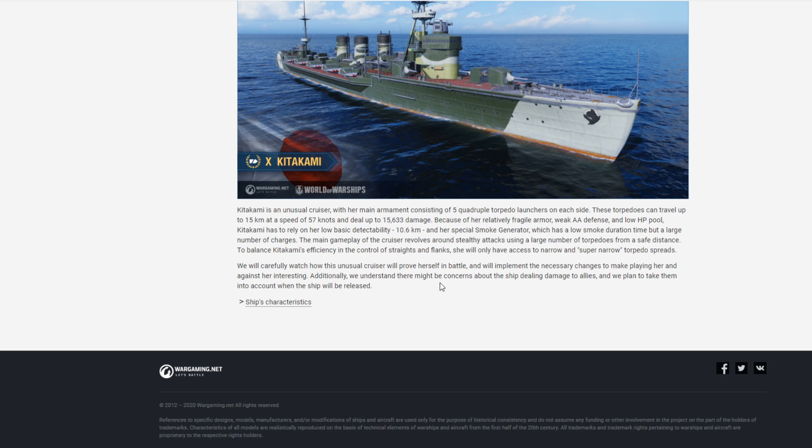Additionally, we understand there might be concerns about the ship dealing damage to allies, and we plan to take them into account when the ship will be released. How? What are you going to do — turn off friendly damage? That's the last thing we need. We need friendly damage to be turned off so people can launch torpedoes without using any brain from the back of the line, constantly torping their teammates and yelling at them for being idiots who didn't get out of the way.